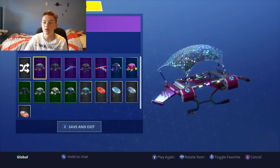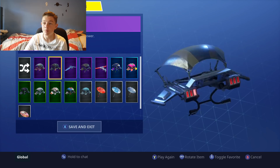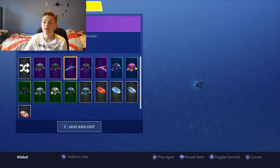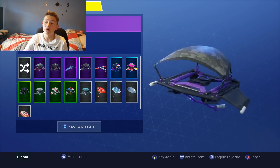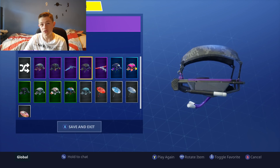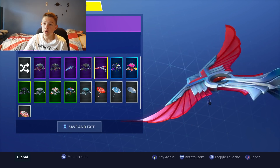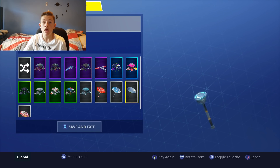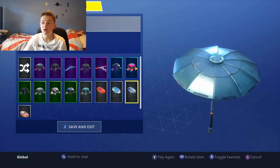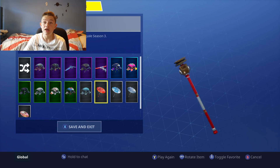Now let's get into the gliders. First we have the Get Down which has a bit of purple — it's not red. The High Octane has red coming out the back so you could definitely use that, though it's a bit too big and loud. The Split Stream doesn't really have any colors — it's got black but not the greatest. Wings of Valor you could use but it's too big as well. Rainbow Glider — no. Candy Crush — no.